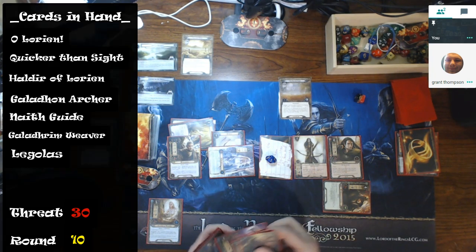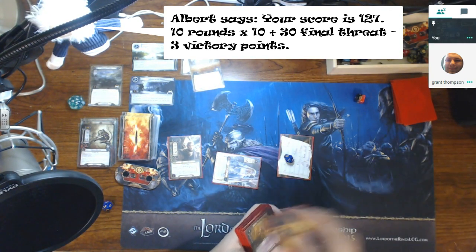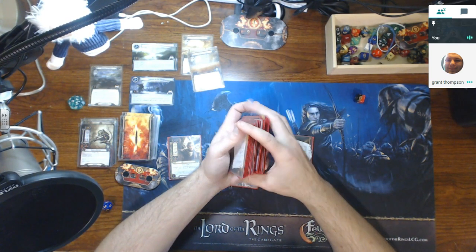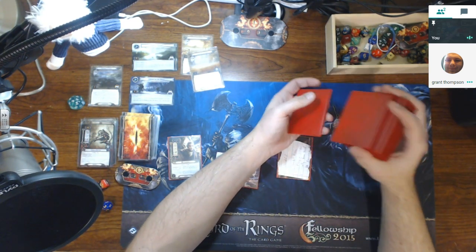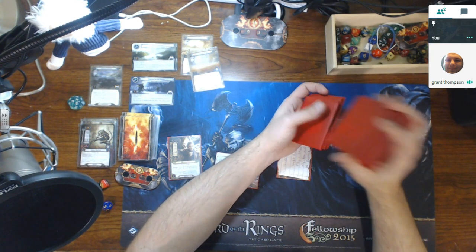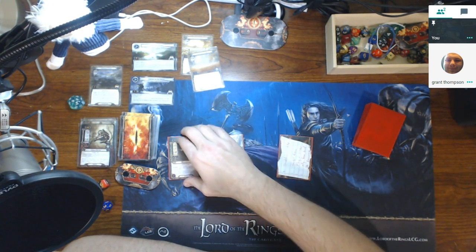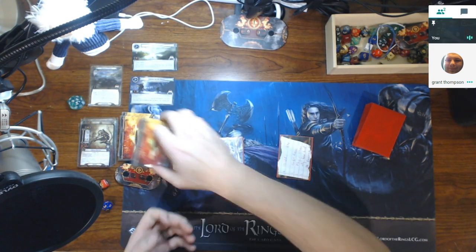No enemies left in play — we've won! There was zero progress needed on Ambush on the Shore, as there was only one enemy. That has been the easiest game of this quest I've seen. That's the beauty of the deck — maybe I got a couple of good draws, but we were able to mitigate everything. The Galadon Archer continually hitting the Hill Troll for one was key. A second Hill Troll or a second Pursued by Shadow could have been problematic.